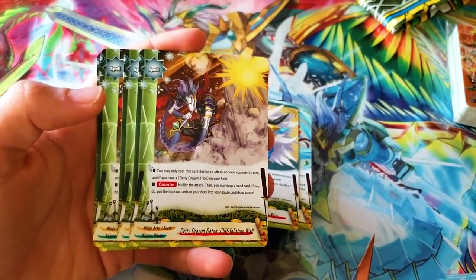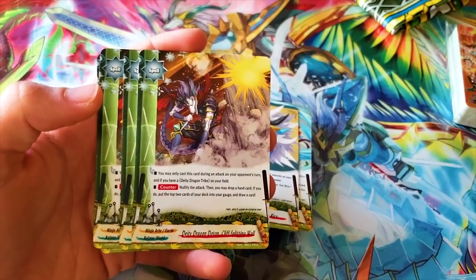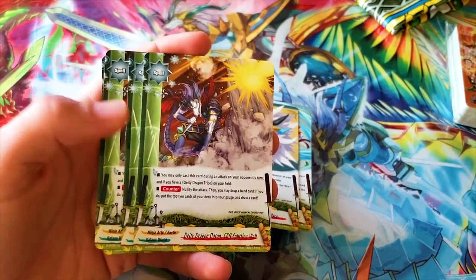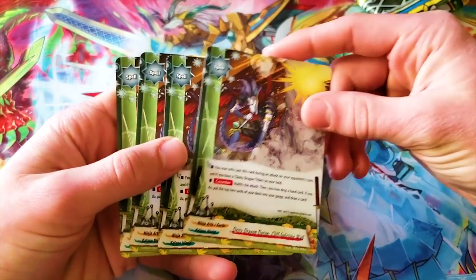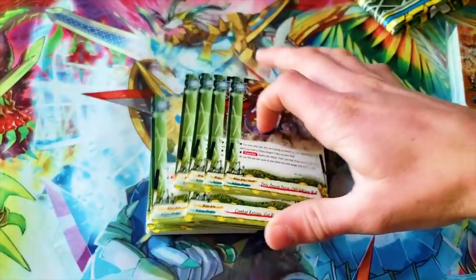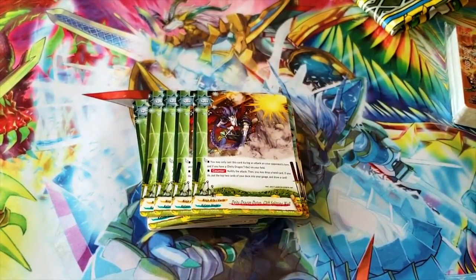Deity Dragon Doton Cliff Splitting Wall — you may only cast this card during an attack on your opponent's turn. If you have a Deity Dragon Tribe, nullify the attack, then discard one — if you do, put the top two cards into your gauge and draw. I'm a fan. That's awesome. And you get to trigger your discard abilities — yes please.